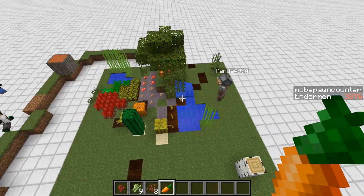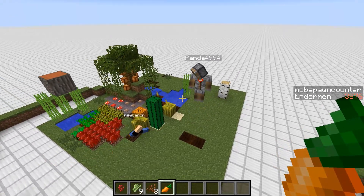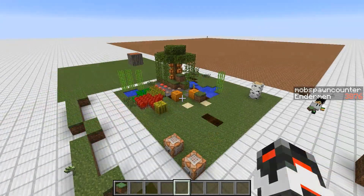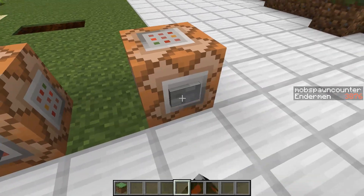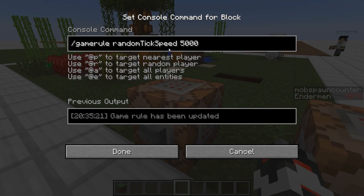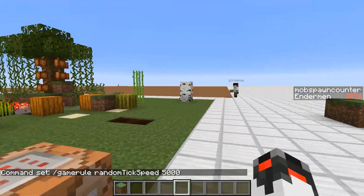We want to show you the command as well and set up a quick command block. Here's how you set the random tick speed to three, which is the default: `gamerule randomTickSpeed 3` — pretty easy. Over here we set the tick speed to 5,000. If you go a million or so the server will struggle a bit. So I'm setting the tick speed to 5,000 now — that's really fast.